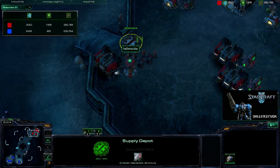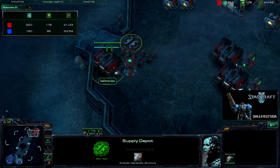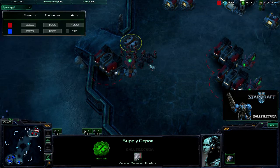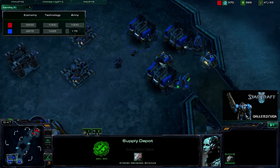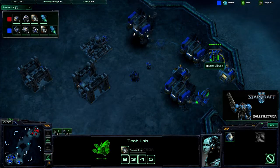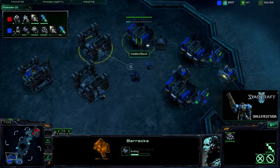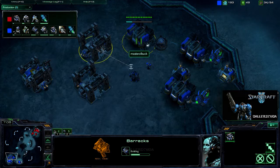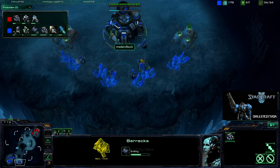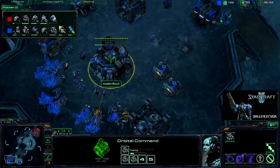Here come my Marines and Marauders. That is not a complete block off — not even close — but I will be forcing them to come in single file if they choose to do a run-by. It looks like he did catch up in technology and is spending a lot. He's going for Concussive Shells and Stimpacks, and he's getting an Engineering Bay with two more barracks on the way. We are going to be seeing five barracks out of Master of Buck — that is why he needed the expansion. You cannot do five barracks on one base's worth of minerals.